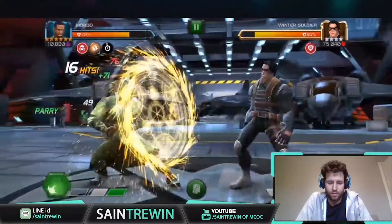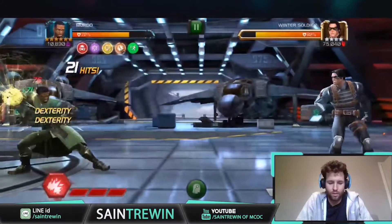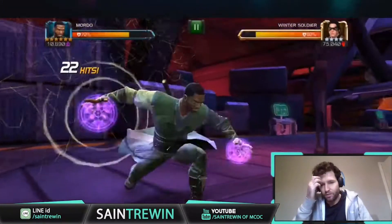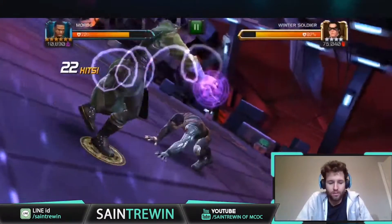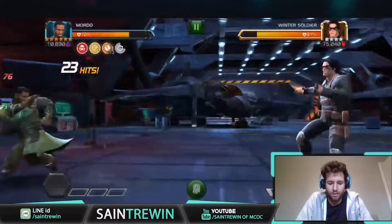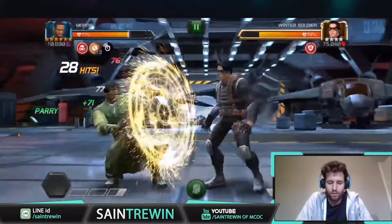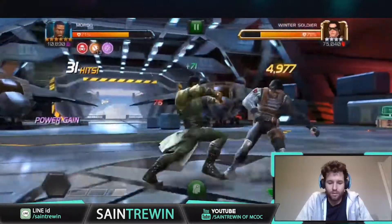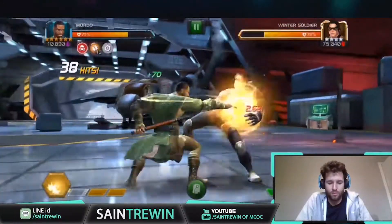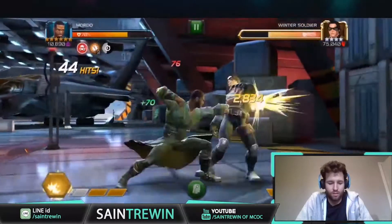They're falling off now, still got three decent furies up. So we'll charge this and throw the Special 3. Because he's got his power gain you can get into quite a nice loop of just using the Special 3 and trying to get basic attacks in for the damage. The damage is like 7,700 on a medium. This is just a rank one six star as well, so if you were to rank two him because you like him, the damage would be even nicer.